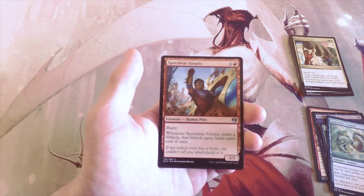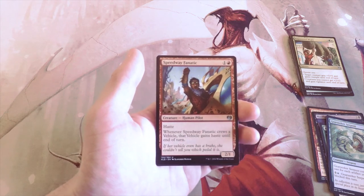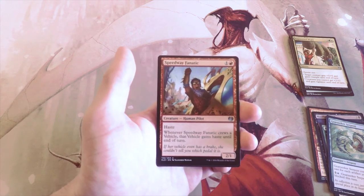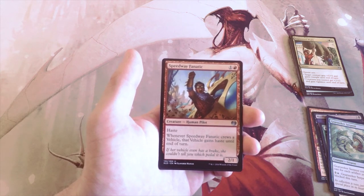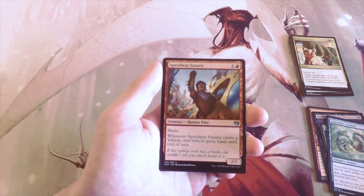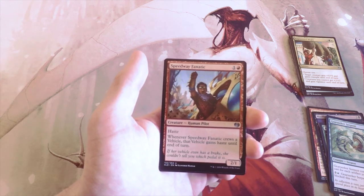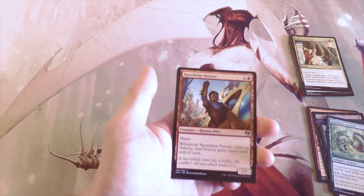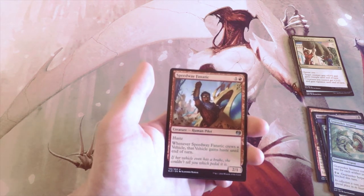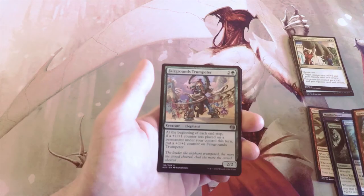Speedway Fanatic — one and a red for a 2/1 with Haste already, which is pretty great. When it crews a vehicle, that vehicle gains Haste until end of turn, so you can get your vehicles out and dealing damage a turn earlier than normal. This is a great enabler for vehicles and also just a great Haste creature — a 2/1 for two. It dies a little easier but it has Haste, and that upside with vehicles is fantastic. I don't know that I'd pick it over the Tiger, but it's definitely a great card.